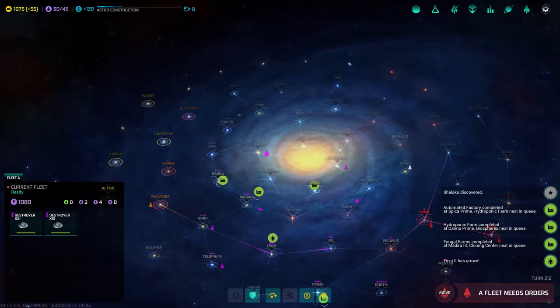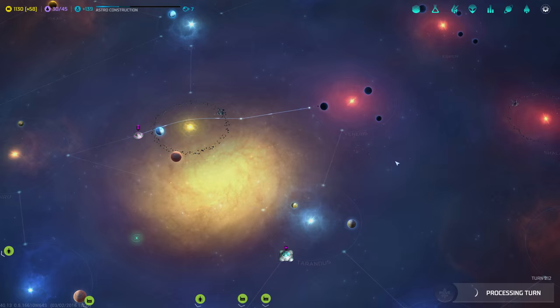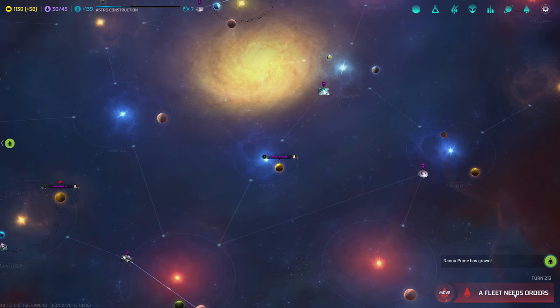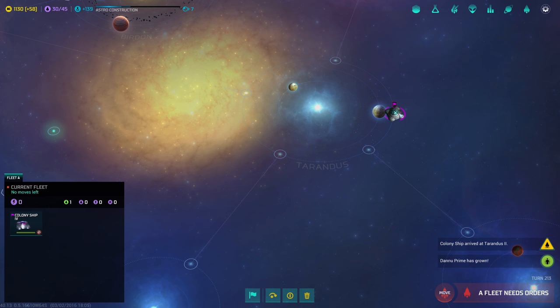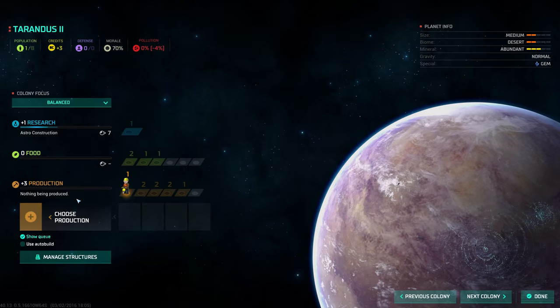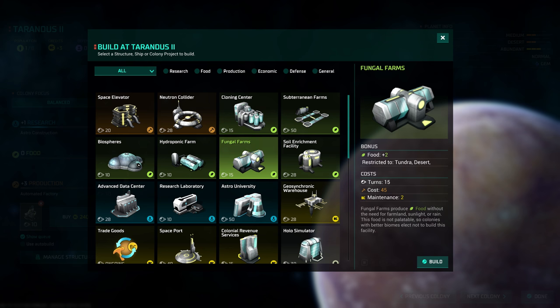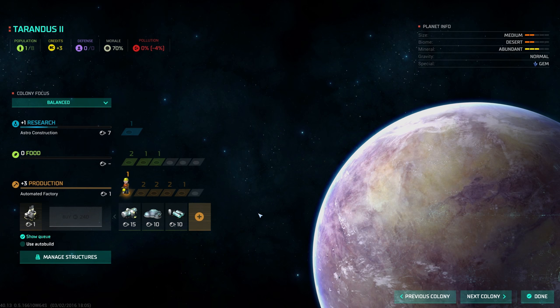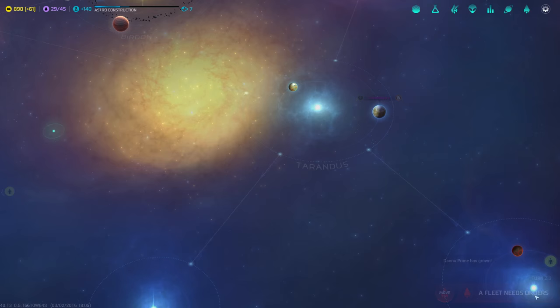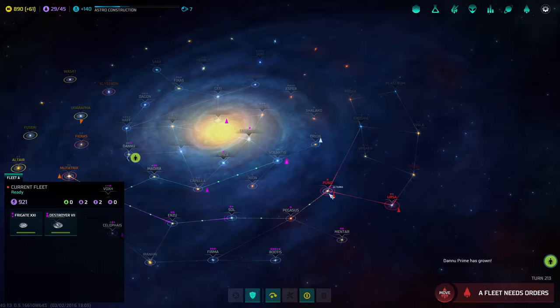Maybe we should check this one before we colonize. Not that it really makes a difference — we'll just get more colony ships, we'll colonize all of this stuff. Let's just grab the bigger planet, medium, it's also abundant. We'll just buy the automated factory to speed things up. Fungal farms, biospheres, and hydroponic farm — hydroponic farm first, then biospheres. Anything else we need to scout other than Orion? 57,000 — it's going to be rough.